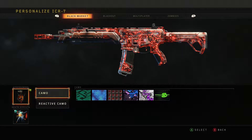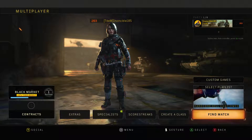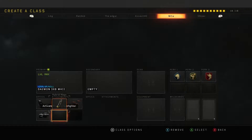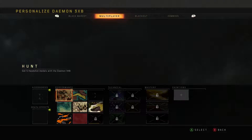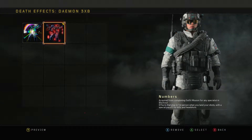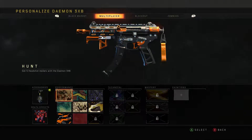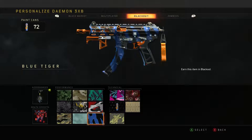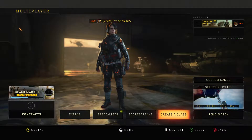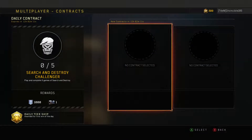That might be it for the additions there. Let's go ahead and go to multiplayer. Back in multiplayer - let's check out this new progression system they were talking about. I'm not sure exactly how we'd notice it - maybe through end-of-game screens or through actual multiplayer play. Let's go to the big kahuna - we're going to Contracts.